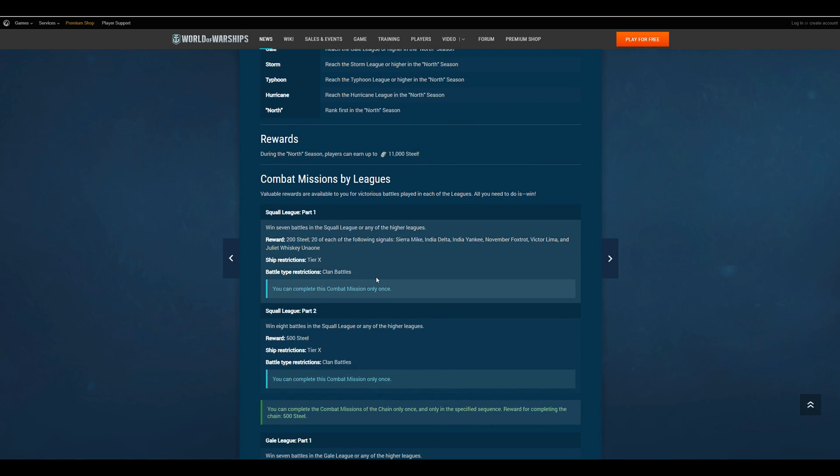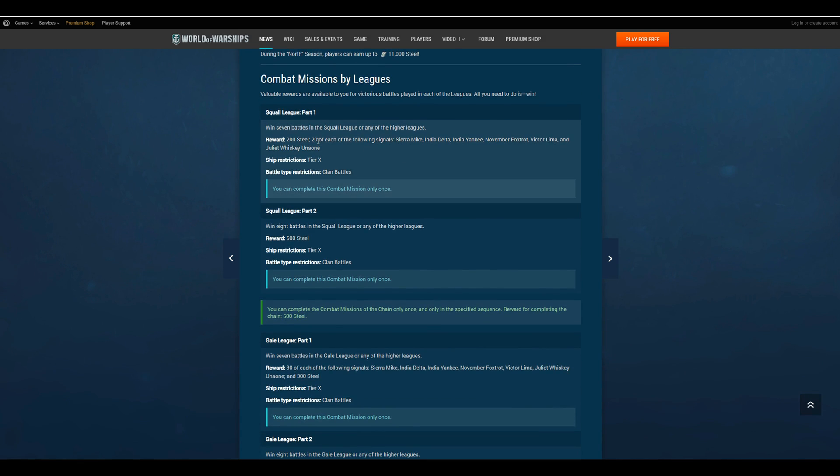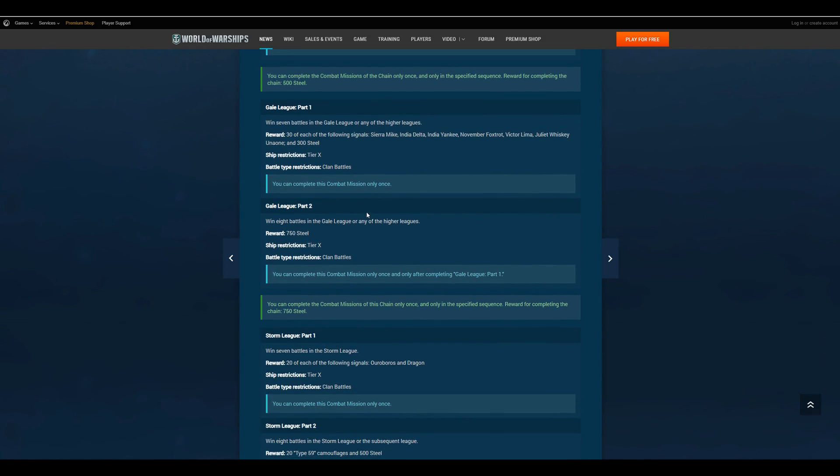They've since changed how you earn steel, which I actually quite enjoy. It used to be very back-ended — back in the day you earned 10,000 steel in a season, but you had to achieve 60 wins in the Typhoon league, which was at the time the hardest. They've since added the Hurricane League which gets you 1,000 more, so 11,000 total. But instead of being such a back-ended reward, it is now progressive — you can earn steel throughout all the leagues. Even the lowest league, Squall, lets you earn up to 500 steel for a certain number of wins.